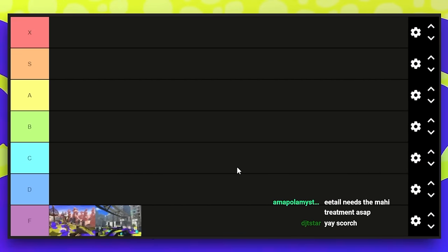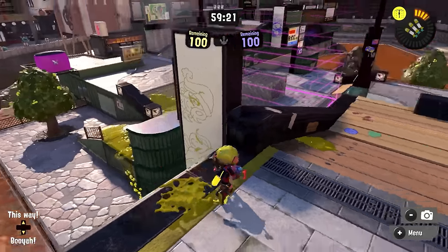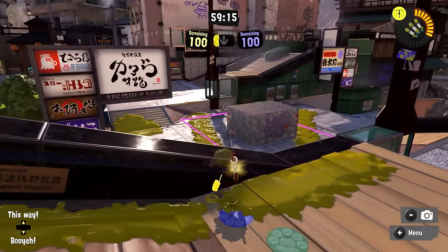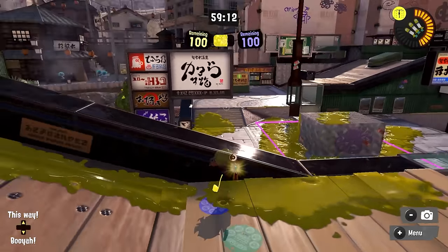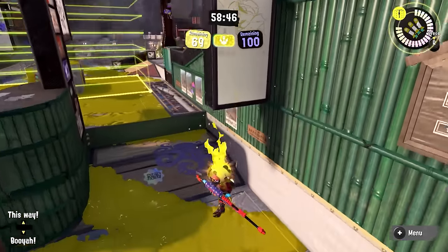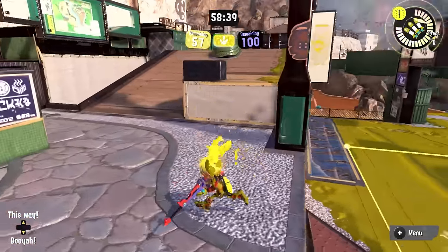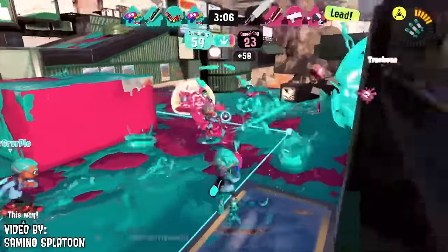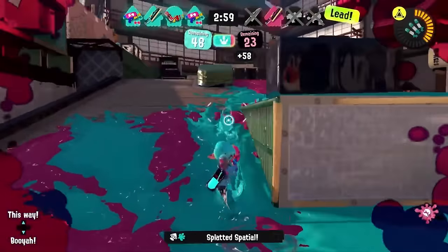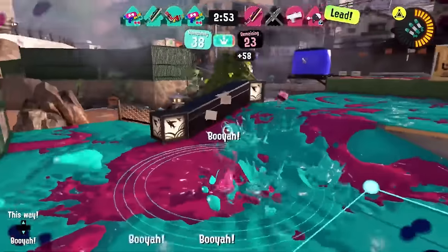Brinewater Springs would be my pick for the third worst map in the game. This one is the most annoying in terms of how it affects backline weapons — it is extremely favored toward chargers, who basically just use a single spot. The drops on the left and right are horrible for movement. The only reason this is a tier up is it's a bit more fight-heavy since the map is smaller, there's some decent retake options on the right side, and you can't just sit and zone the whole game.